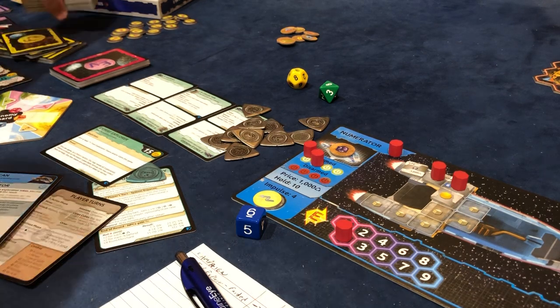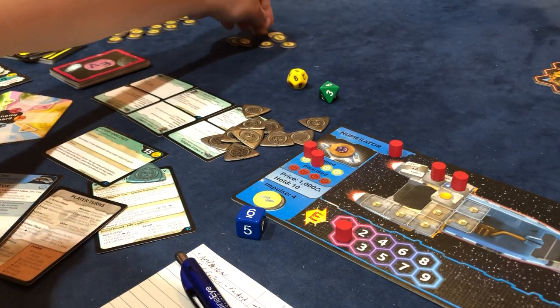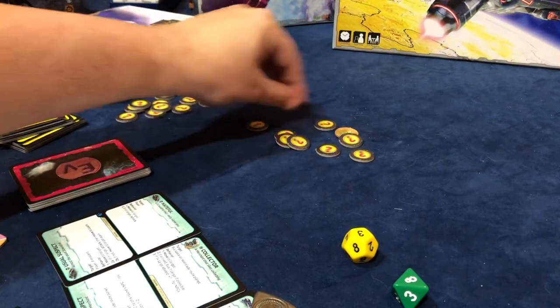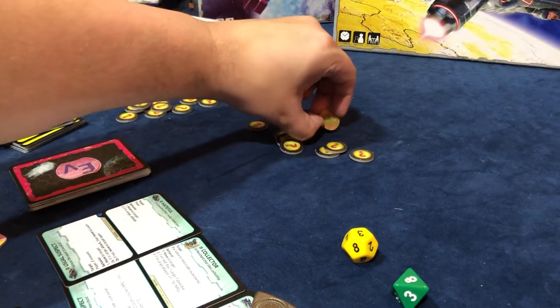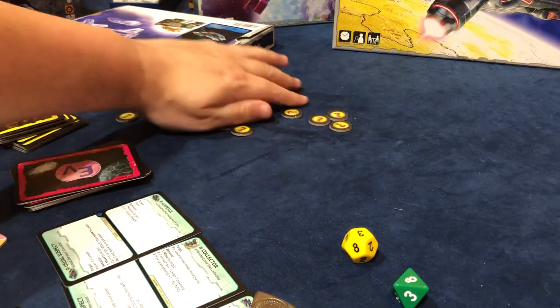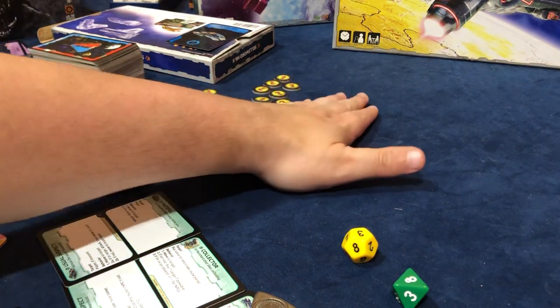These get flipped back over — these are the progress or exploration tokens. I'm gonna flip these back over. There are some bad ones, by the way. We didn't actually see any of the bad ones, but there are bad ones out there that do damage to you and all kinds of stuff.